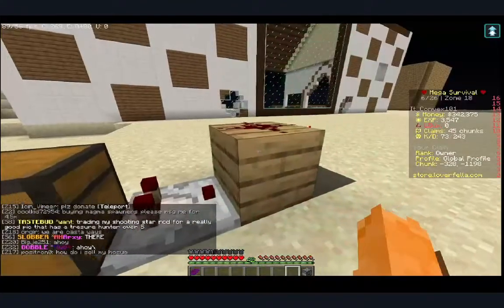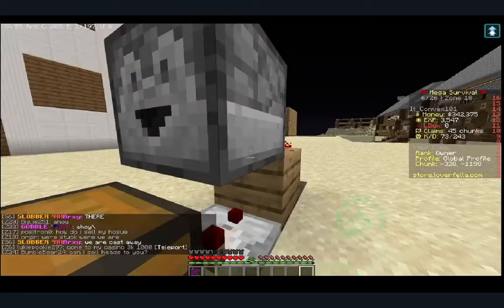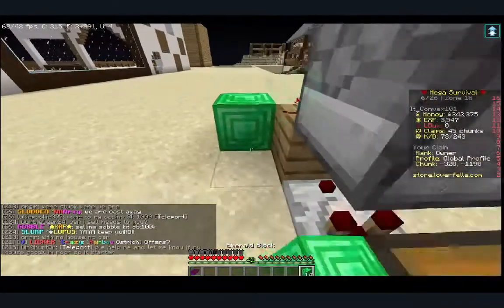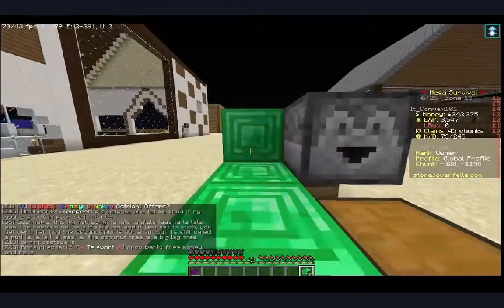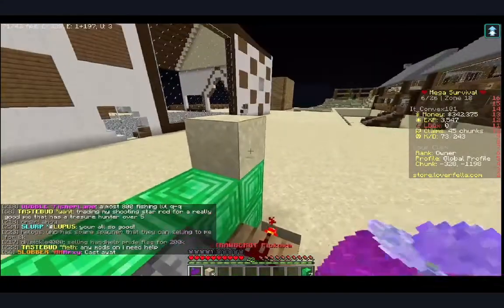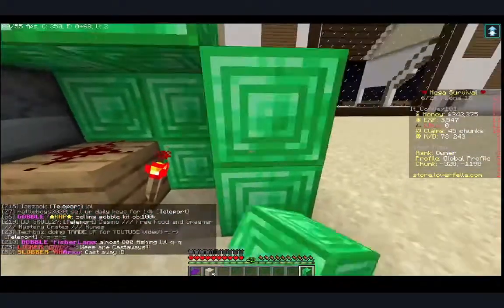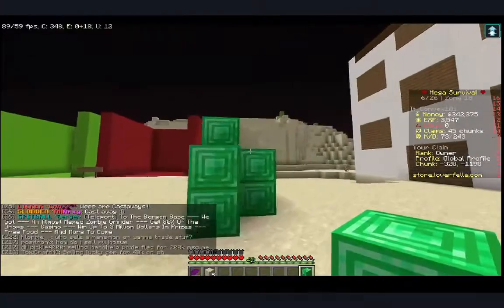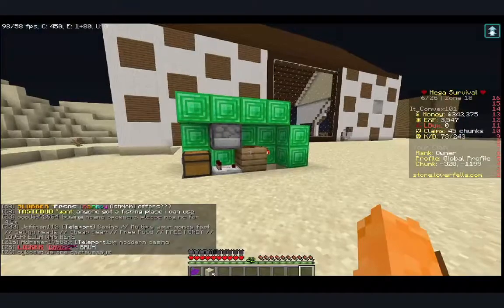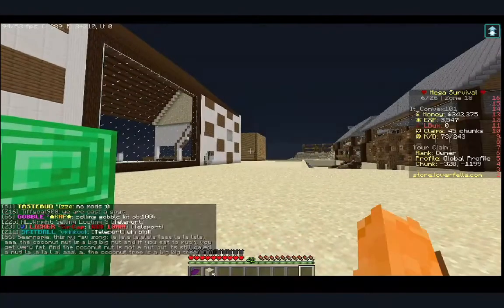Place a redstone dust on top of that torch, and then place a dropper on top of this redstone dust. With your 64 blocks, you're just gonna want to place them down like that. And that is what your casino should look like.